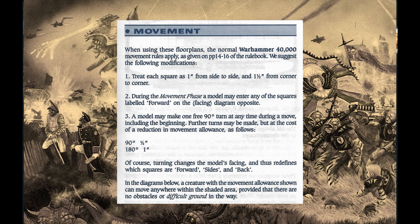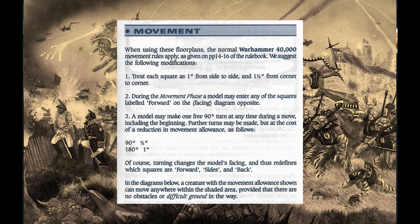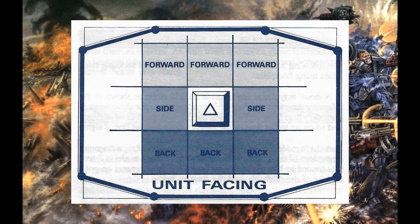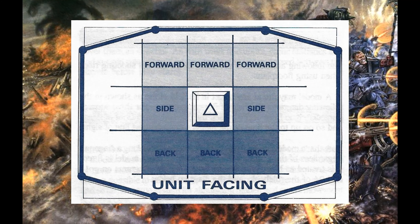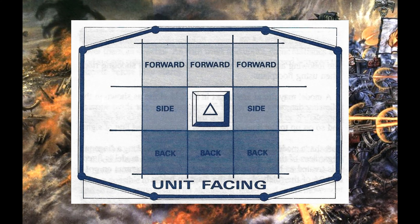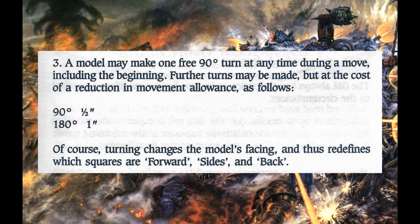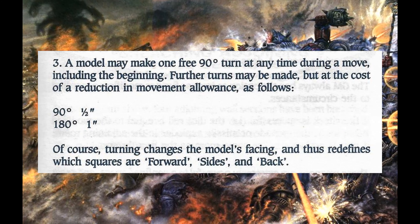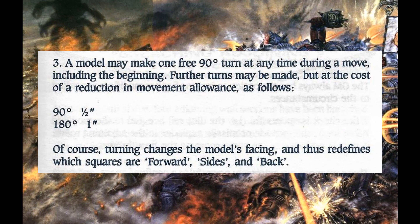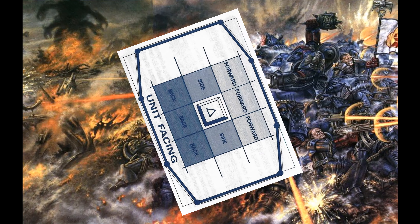First up is movement. Each square on the board is treated as 1 inch of movement side to side and 1.5 inches of movement corner to corner. The facing diagram shows you the forward, side and back facings of a model. You may only move forward. Each model gets a 90 degree turn at any point in their movement. Each additional 90 degree turn costs half an inch of movement, with a 180 degree turn costing a whole inch of movement, and you orientate the facing diagram accordingly.